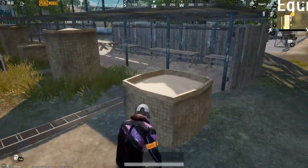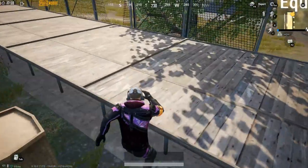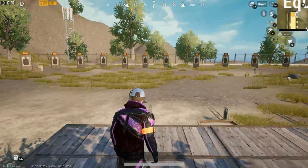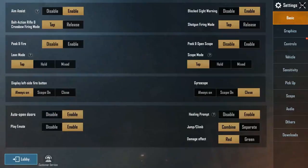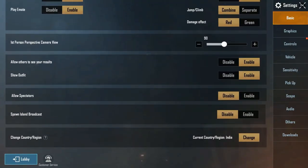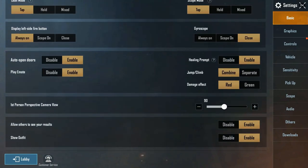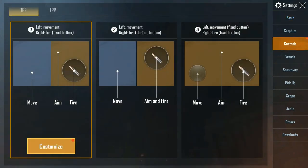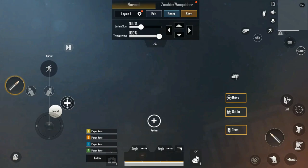How do you use the Ledge Grab? You have to click Mid-Air Double Jump. You can configure this button in settings — you can use the Ledge Grab with separate buttons. But it is recommended that you use the Combine feature, which is the default, because most of the time when you are in a battle, you will not need to change it.